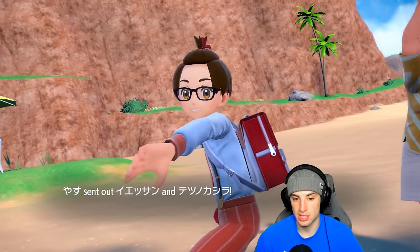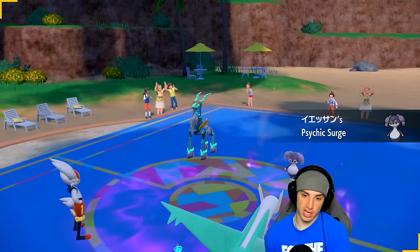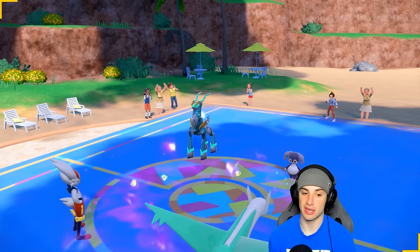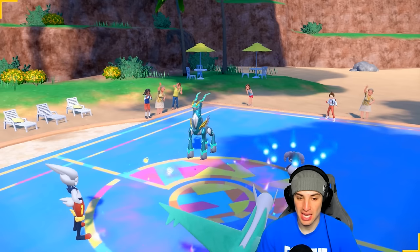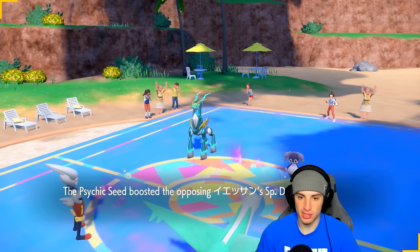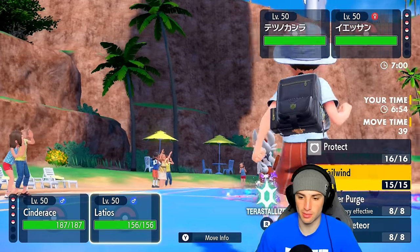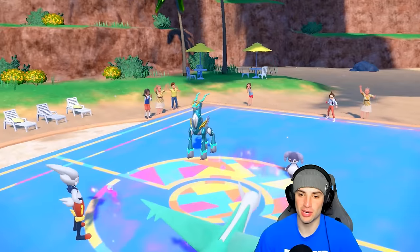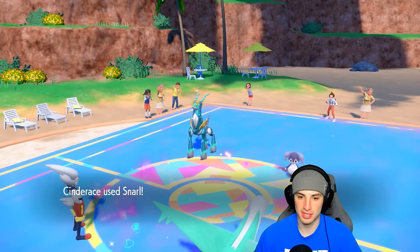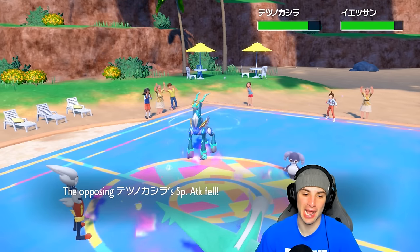Snarl will be super effective on both and it will be STAB because of Libero changing our typing. They lead Indeedy and Iron Crown — exactly what we wanted. Iron Crown is a Psychic type, so I'm actually going to switch into Dark typing so any Psychic move doesn't affect me. Quick Job's going to boost its special attack, not its speed — good news for us. Indeedy pops those Psychic Seeds. I don't think they pop Trick Room here, so we're going to Snarl and pop a Tailwind for the rest of the squad.